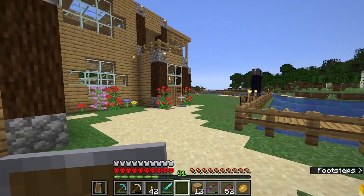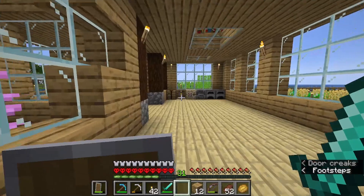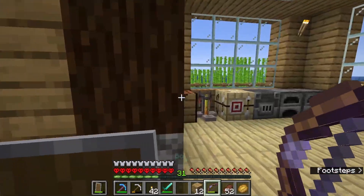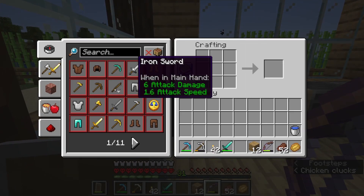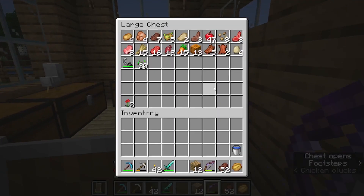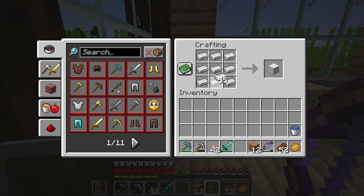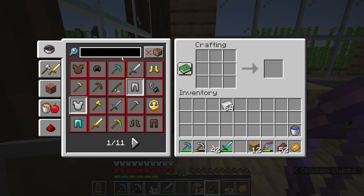We are really closing in on being able to fight the ender dragon. We have an infinity bow. How do you make an anvil? I gotta look this up because I want to repair this bow before I go in. You can craft an anvil using 31 iron — 27 iron ingots for three blocks of iron.